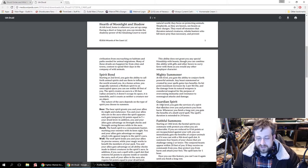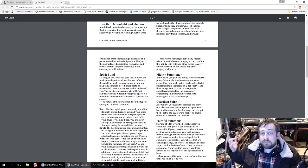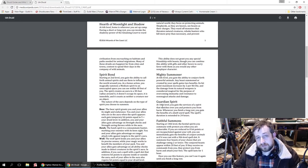At 6th level is Mighty Summoner — any beasts summoned or created by your spells gain two benefits: their hit point maximum increases by two per hit die, and the damage from their natural weapons is considered magical for the purposes of overcoming immunity. This is also a helpful clarification — a summoned creature, even though it is literally conjured from magic, does not have magical attacks unless you have this ability.